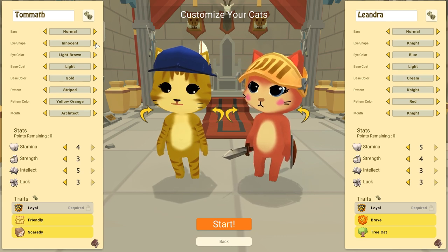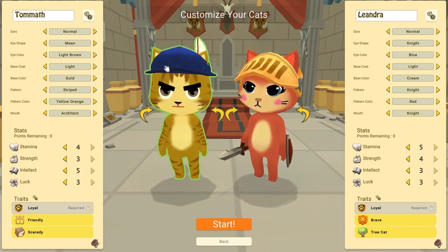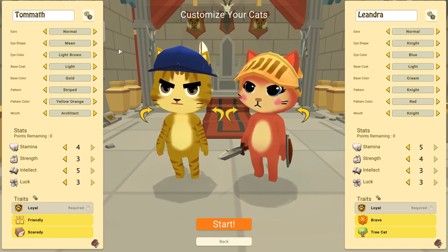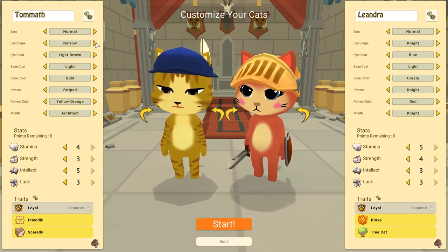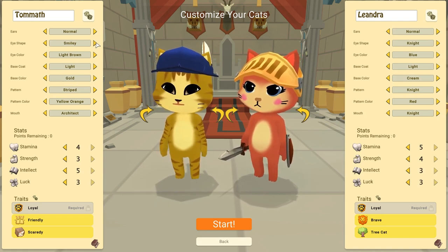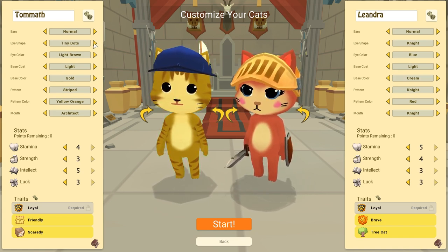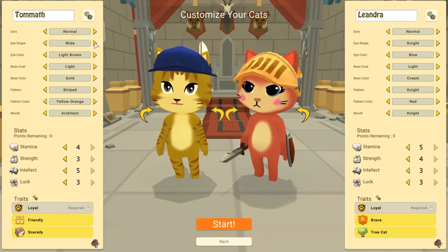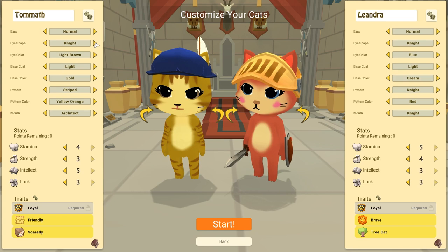More eye shapes: happy, innocent — oh, that's too cute — lineard, mean. I should make the knight with mean eyes. Also: mean too, narrow, dashing, pretty — I mean they're all pretty — smiley, staring, tiny dots. These little pig eyes just work for me. Also wide, wide large, wide narrow. That cycles back around to the architect.